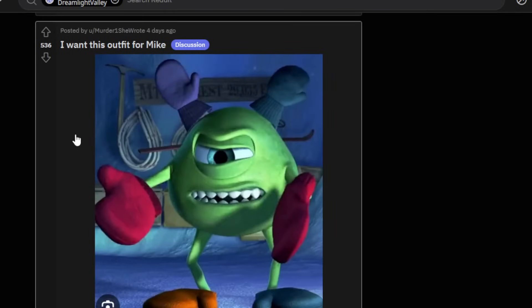I want this outfit for Mike. I thought that was going to be Mike's dream style, but they gave us the one with his little college Letterman-type jacket. If they would have added this one it would have been hilarious — he would have looked ridiculous, especially in DreamSnaps, but it would have been too funny not to include. Maybe someday.